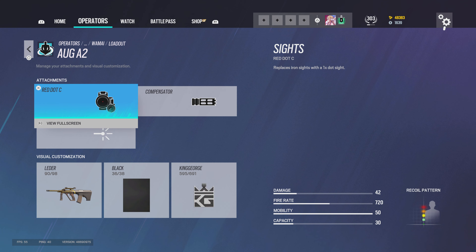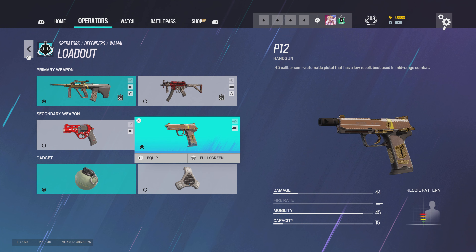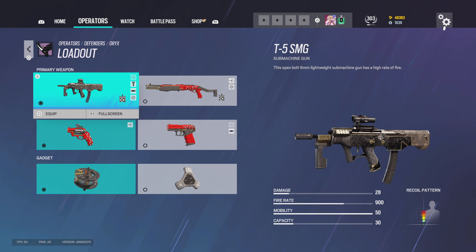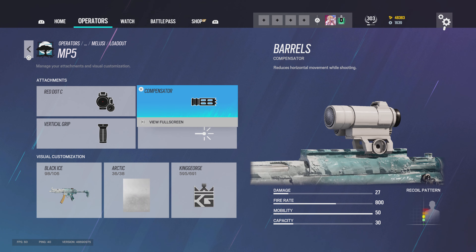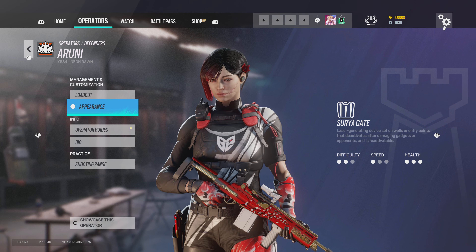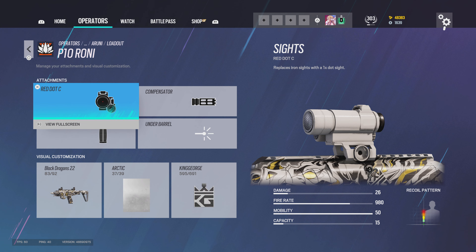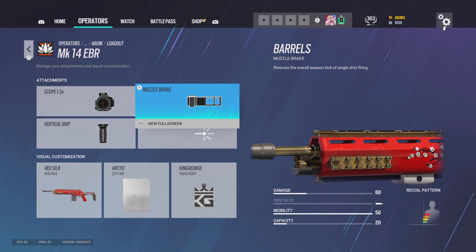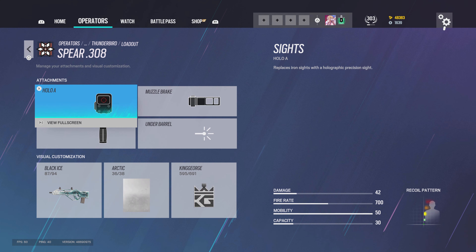For Oryx I use red dot C, compensator, hollow A, and muzzle brake. I use the P12 pistol and impacts. For Aruni I run 1.5, comp, vertical grip, Bailiff, and barbed wire. For Melusi I run red dot C, compensator, vertical grip, and impact grenades. For Aruni's P10 Roni I run red dot C, compensator, vertical grip, and for the Mk14 EBR: 1.5, muzzle brake, vertical grip, and bulletproof camera.